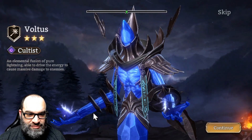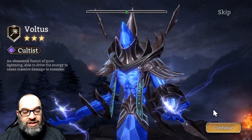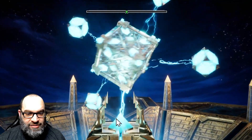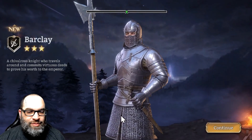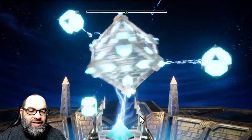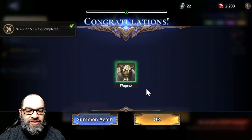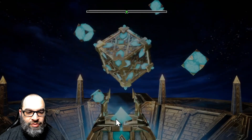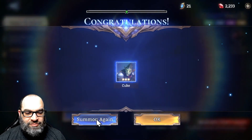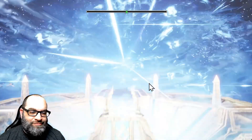All we got was blue — Voltus. He's actually your starter champion, so I already have him, but copies will help awaken him. He's actually really good for a starter. Let's get into another summon — still blue. We're looking for purple, we're looking for gold. If it shows blue it's gonna be rare or lower. Come on — nope, still blue.